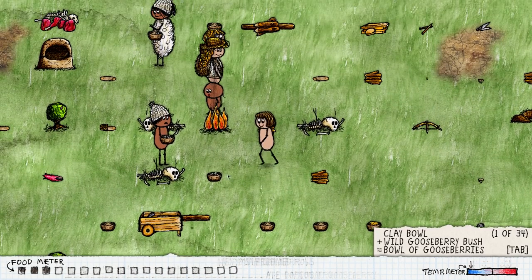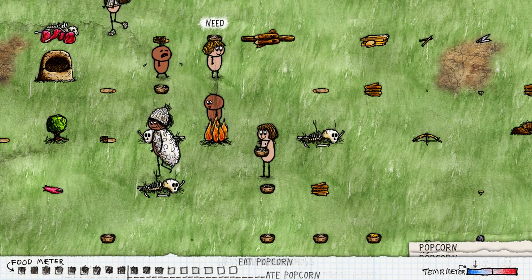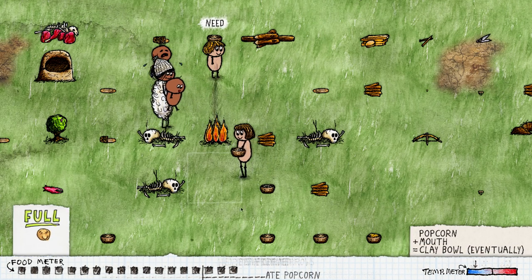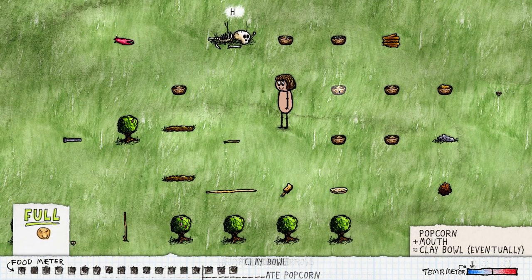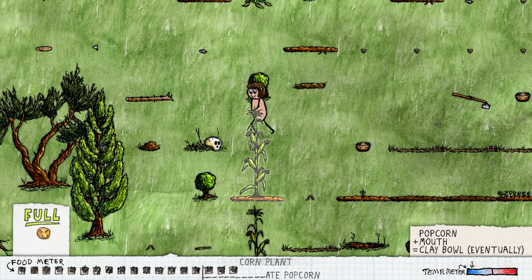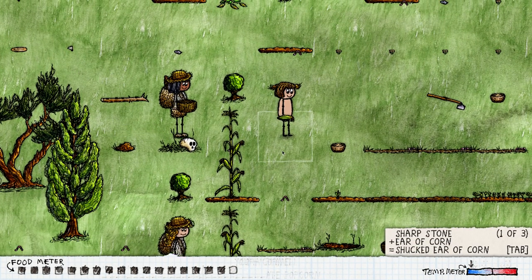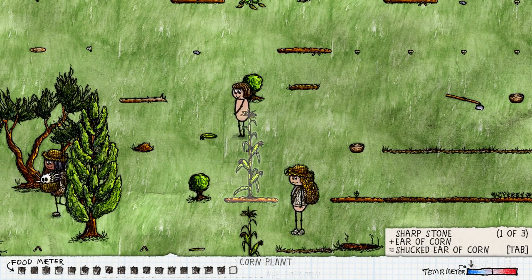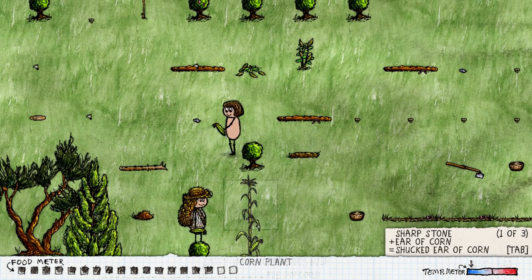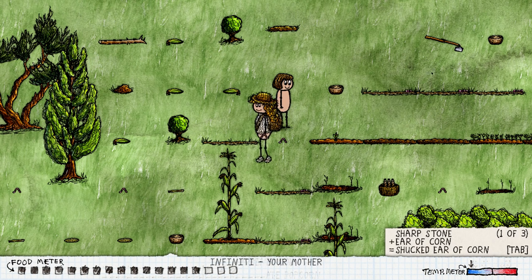Let's eat some more popcorn — it gives three food every time, takes a while to eat but it's fairly nice. Let's get some popcorn going. I'm going to pick all of these corn — there we go, now it's a hardened row. Previously we'd just use a hoe to turn this into soil, but we can no longer do that — we have to use a worm, or add new soil onto it.